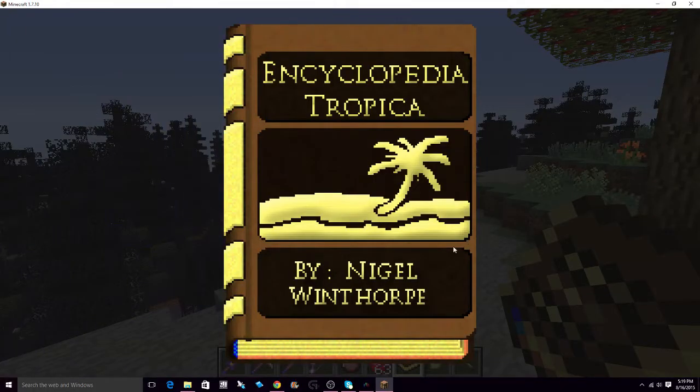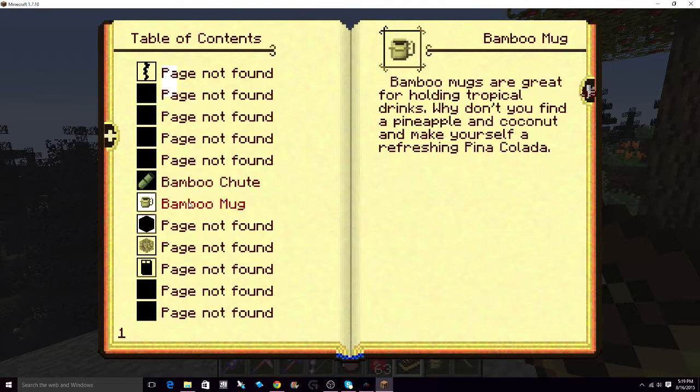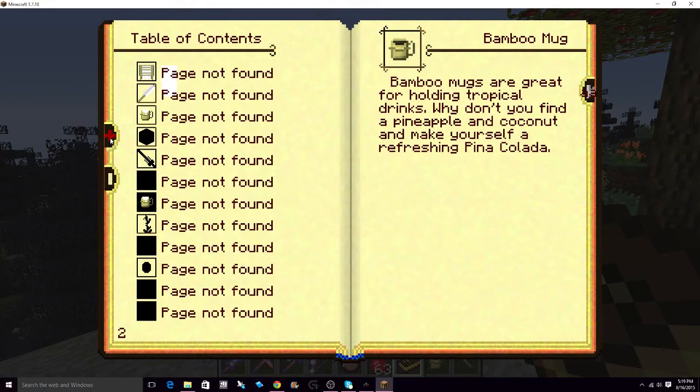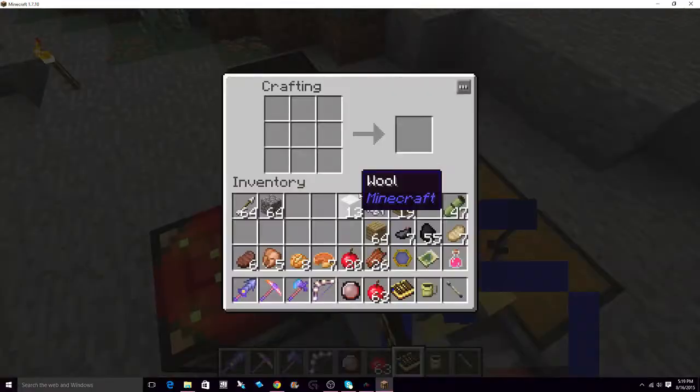What shall you tell me? By Nigel Windsorp. Page not found. Bamboo shoot — page not found. Crafting — bamboo mug. The book writes itself as you acquire the item. Darn.